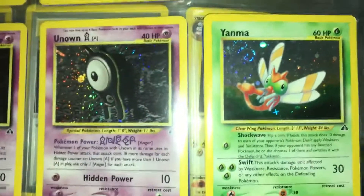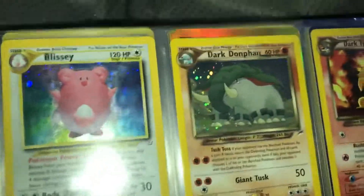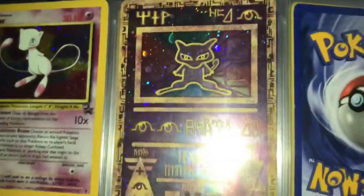Kabutops, Poliwrath, we have two Unknowns. Blissey — that's a good one, my boy Cory just got that card, shout out to Cory. We have Dark Donphan, Dark Typhlosion. We have Promo Venusaur, Promo Entei, some more Enteis, Promo Meowth, Promo Mew.